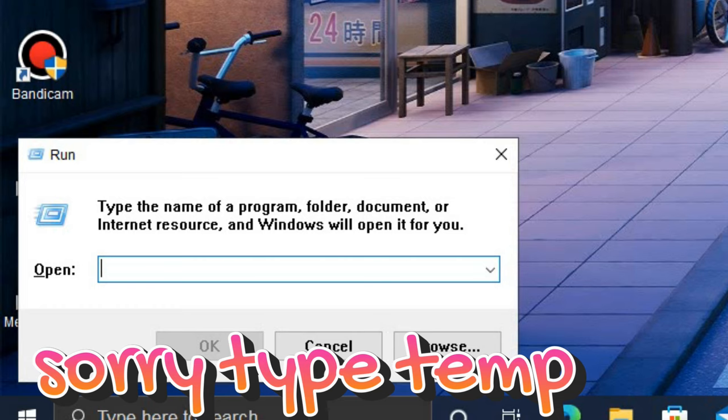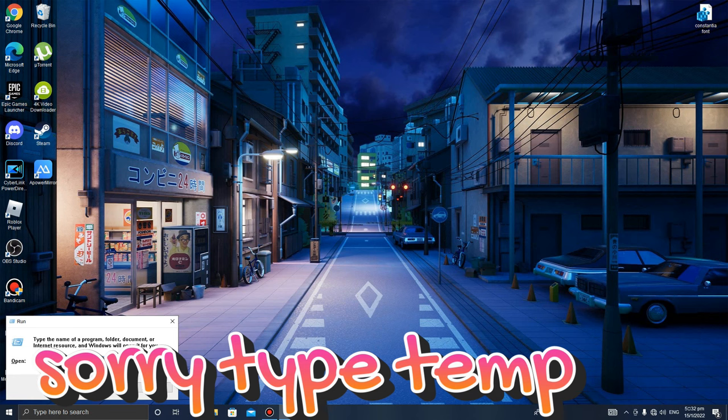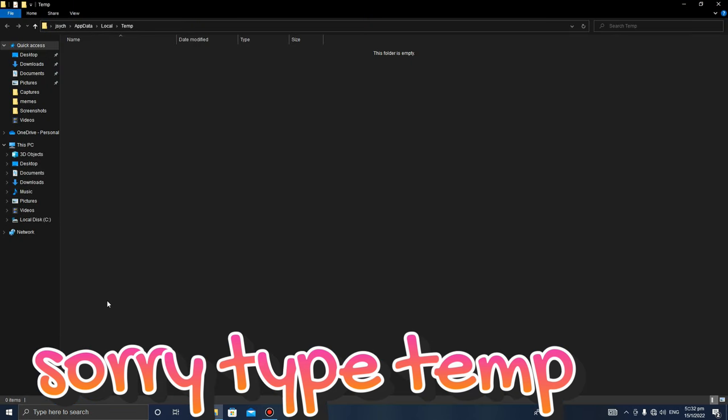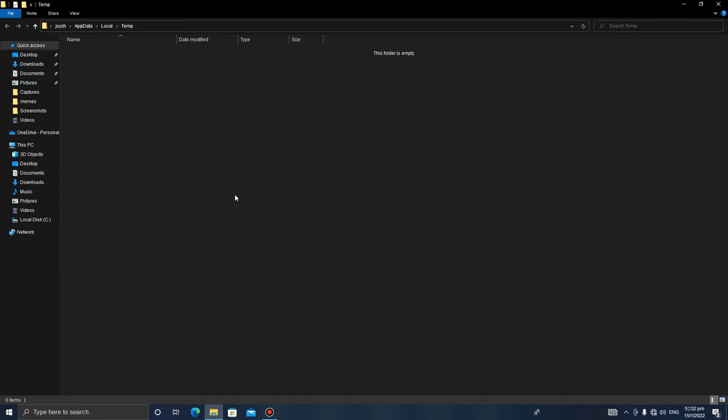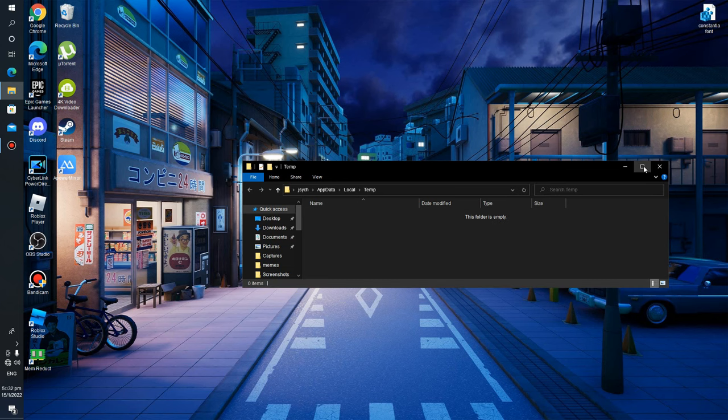Open the Run dialog again and this time type in '%tmp%' and press Enter. You should see some more files here. Again, click everything or press Control+A and press Delete. If your computer is using a file and won't let you delete it, just press Skip — that's okay.